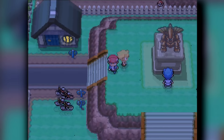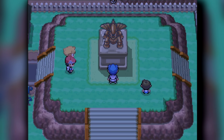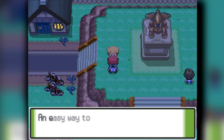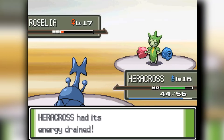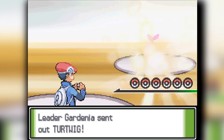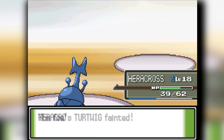Once we get through Eterna City's Forest we're going to get the Exp. Share and put it on Aipom, then head into Eterna City's Gym. Eterna City's Gym is Grass-type, and since Heracross naturally learns Aerial Ace, this is a freebie for us. Heracross is going to have a field day. We head into Gardenia and Heracross starts the battle, knocking out the Turtwig.